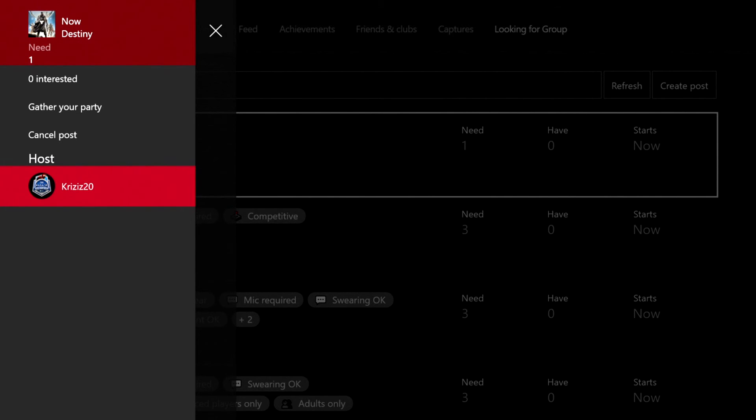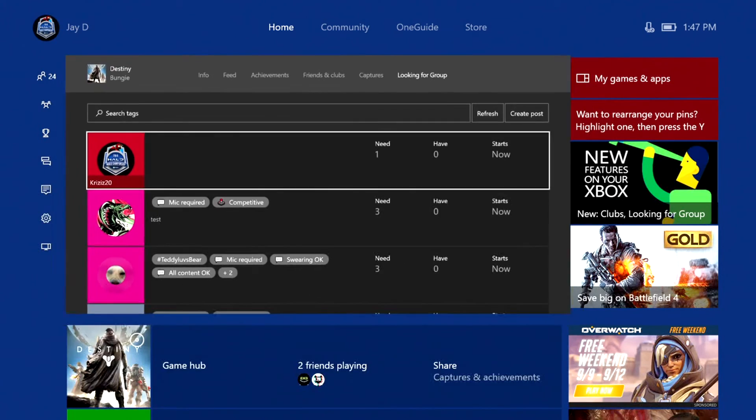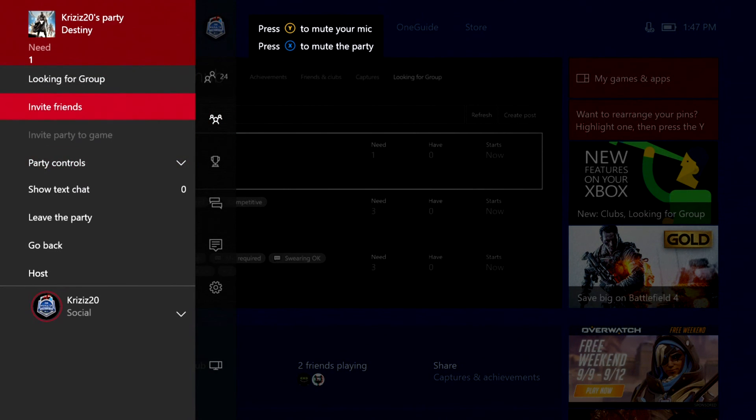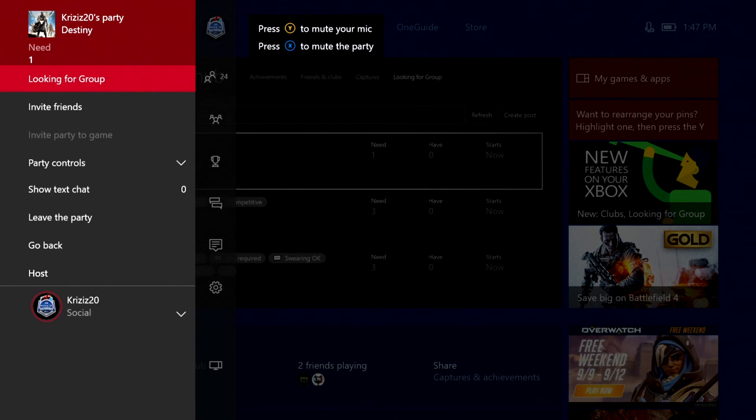Once you have the people you need, you hit 'Gather Your Party' and it'll pull everybody into your party. If you go to your party it'll show the text within the party and you can invite people — but it still stays within your looking for group post. When you're done you can just hit 'Cancel Post' and it'll cancel the post, but your party still exists.